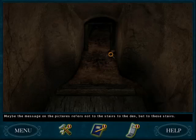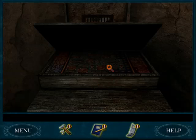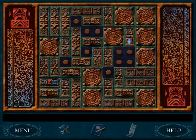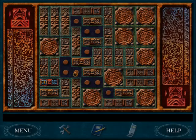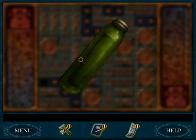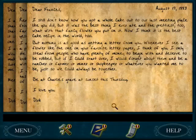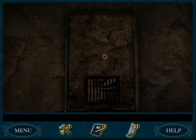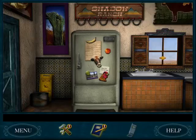Maybe the message on the pictures refers not to the stairs to the den, but to these stairs. Puzzle time — right, down, move that right and up, move these up, this one right, this one right, this one up, that one right — got the bottle. Not sure if you have to read all three letters, but it only takes a little bit so I did it. Looks like I'm back in the den, saved myself the trip.